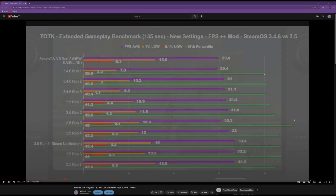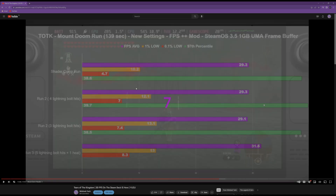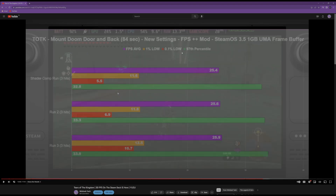Remembering my last video, we had a pretty playable experience with around 30 fps average in the easier-to-run areas. However, in the heavy-to-run areas, that's where the 1% lows and everything kind of dropped. My heaviest area was able to get the fps average down to a 25 fps average.